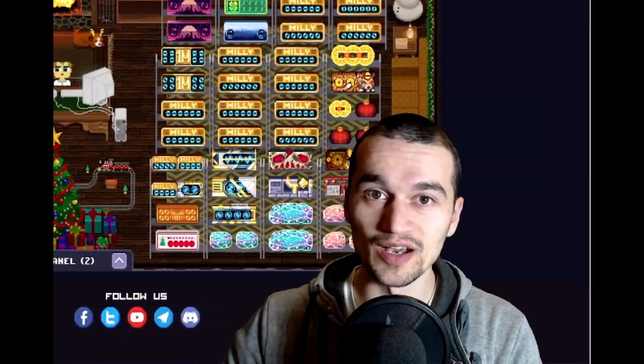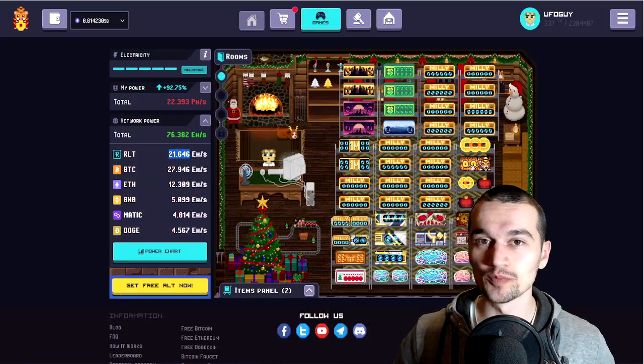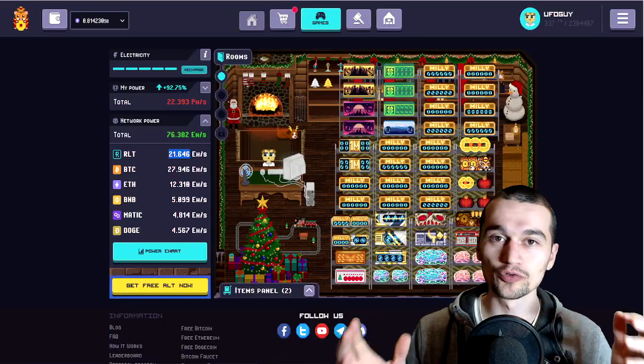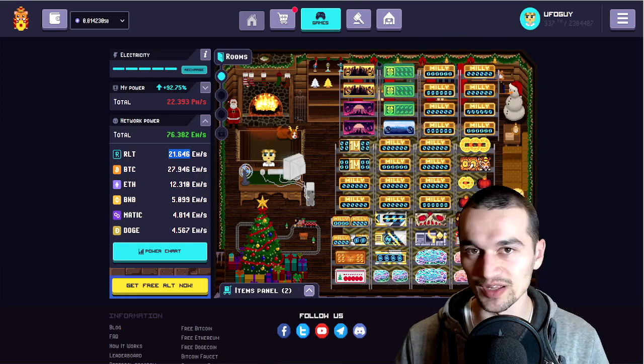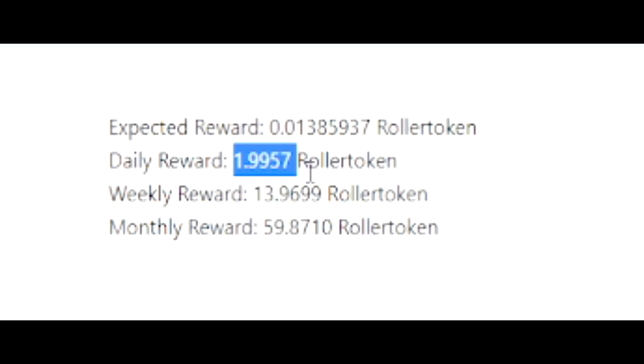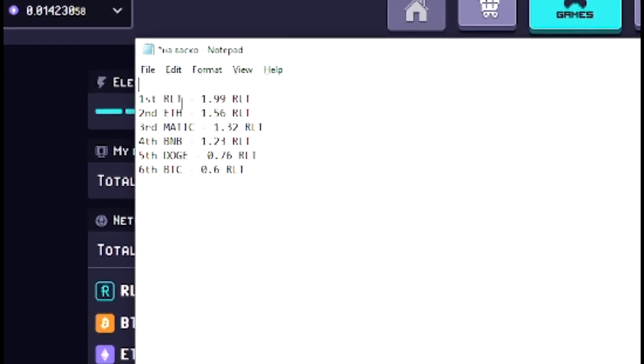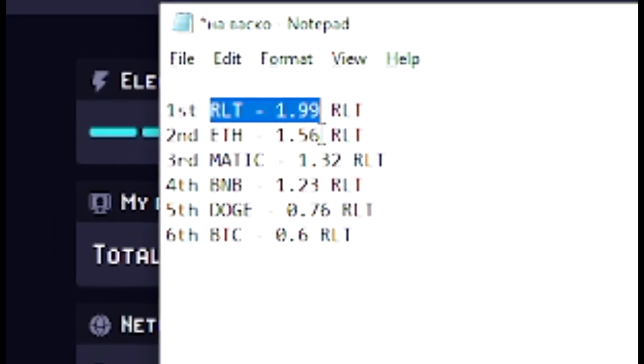Of course, we should not skip mining RLT itself — it could be the best opportunity. I have told you every single time that the best way to get miners is mining RLT directly. People always say I'm not right, and people on Facebook say that as well. Well, let's see. According to RollerBuddy, with this amount of power we're gonna get 1.99 RLT per day of mining RLT. And the conclusion is: mining RLT is the best way of buying miners with RLT.